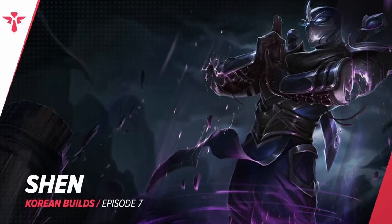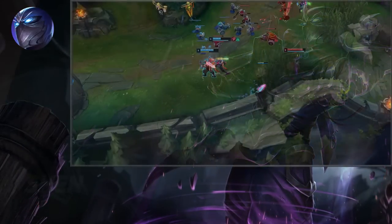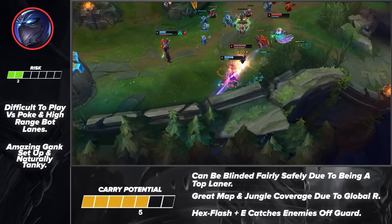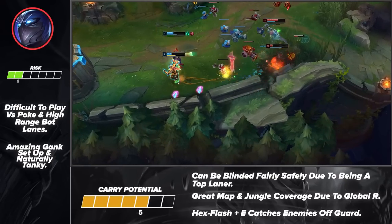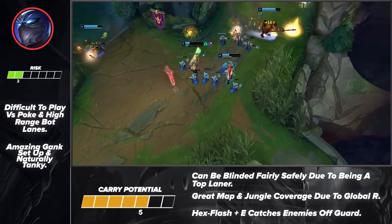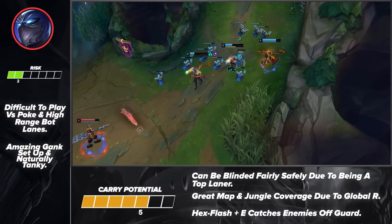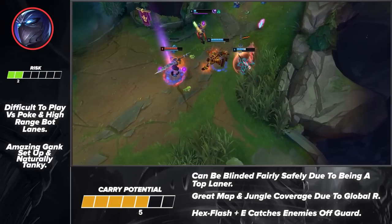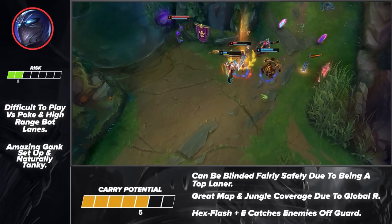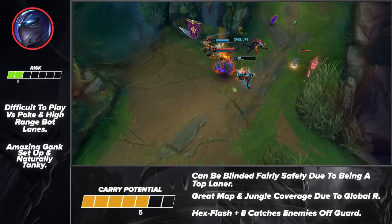Moving onto our support pick, we've got Shen. While he may seem a bit out of place in the bot lane, Shen is a powerful support that shouldn't be underestimated. His kit offers natural peeling tools and thanks to his Q, he deals tons of damage early on. As the game goes on, Shen becomes a tanky frontline that can play for his team or can sit on his ADC for maximum peel. Overall, if you're looking for a flexible support that can also be played top, look no further than Shen.